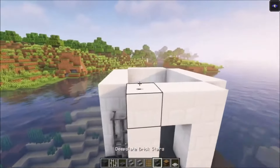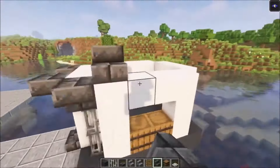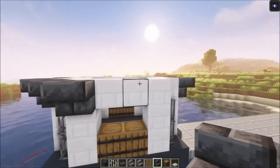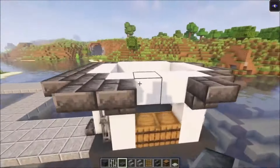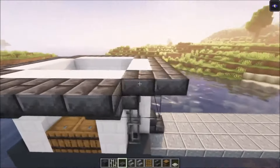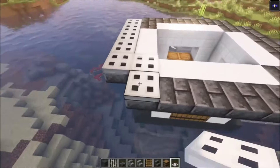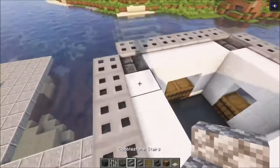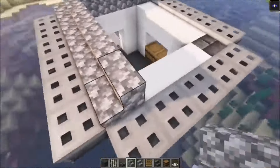Add some stairs on each pillar. Once done, add a row of slabs going all the way around, making sure to leave the side empty. Then add trapdoors on top of your roof. Mix in some cobblestone stairs and some stone brick stairs to make a roof.